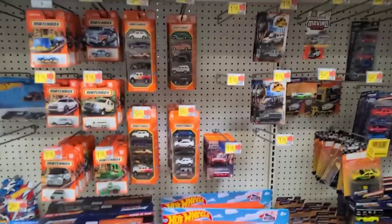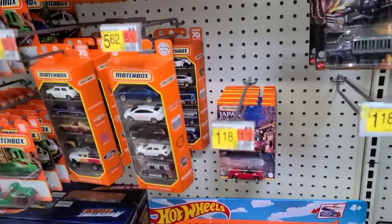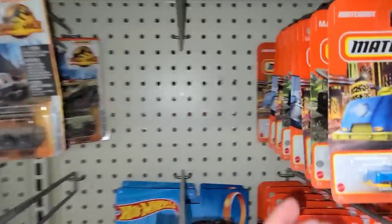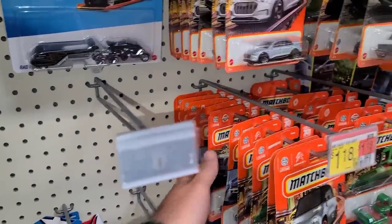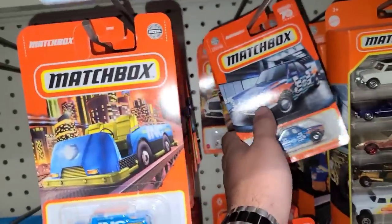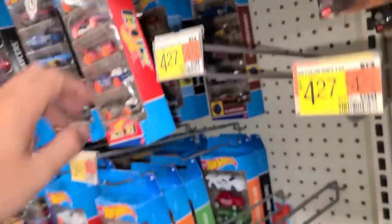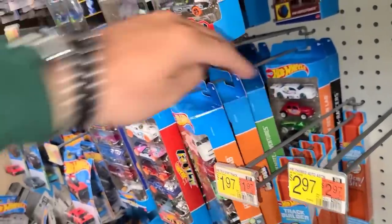Matchbox — they got one Moving Parts, a couple of the Jurassic Park left, Japan Origins is getting really low, and then some regular Matchbox cars. Pretty well spaced out, there's nothing too crazy in there. Some Push and Puller going the wrong way, a little air car, some five packs pushed all the way to the front because they're running low on them.